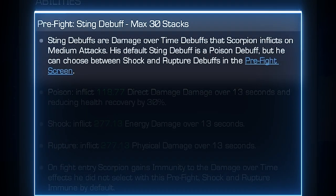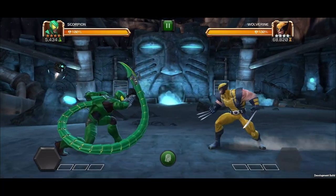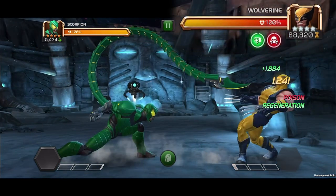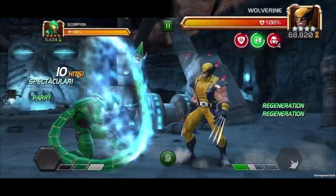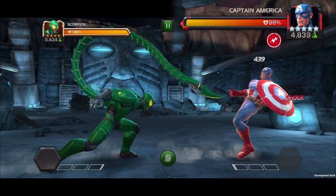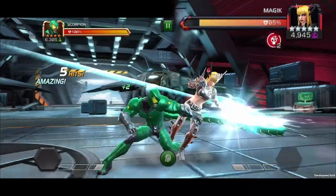Scorpion enters the contest with Sting Debuffs chosen in the pre-fight screen. If none are chosen, Scorpion defaults to Poison, and inflicts that Sting Debuff with medium attacks, dealing a small amount of damage over 11 seconds and reducing health recovery by 30%. The other Sting Debuffs are Shock, inflicting energy damage over 11 seconds, and Rupture, inflicting physical damage over 11 seconds — all inflicted the same way.